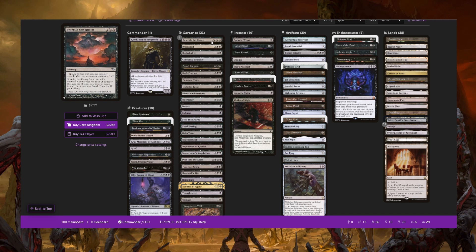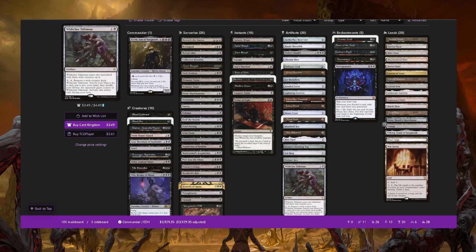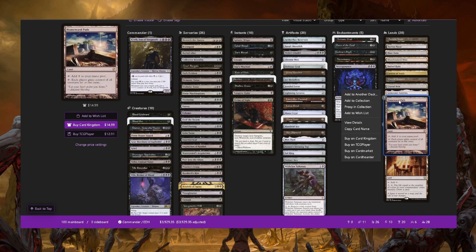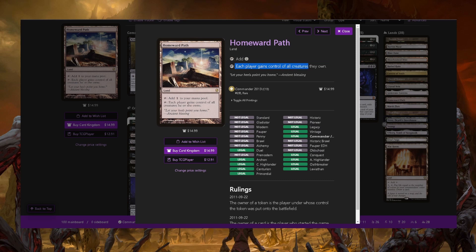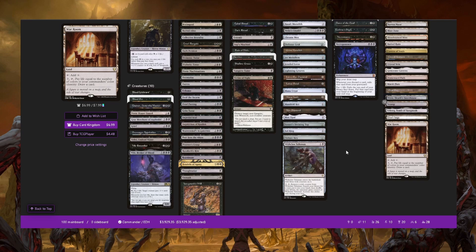Because of the high density of tutors, even if things go wrong you can find your missing pieces. If K'rrik gets stolen, you can bide your time and tutor for Homeward Path to get him back. You have so many cards that each represent a bunch of other cards in your deck. It is a little daunting for new players because you see so many tutors and don't know what to get with them. This is definitely a hard deck — very cool to learn, but it's for a more experienced player.